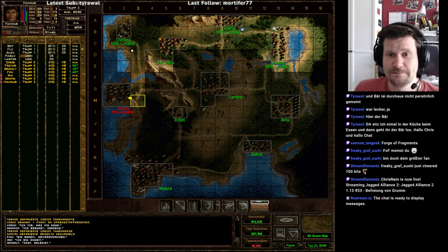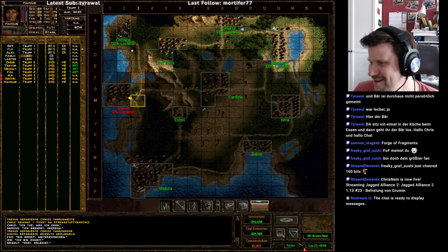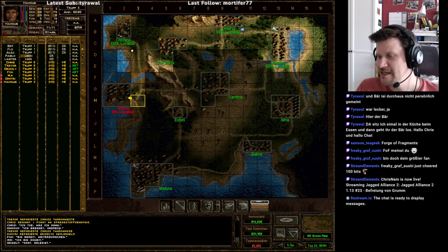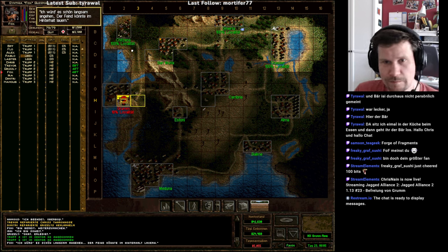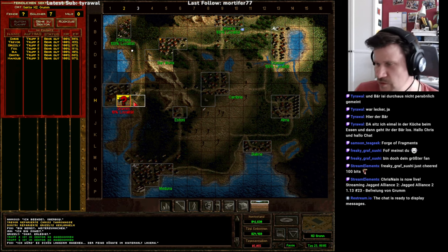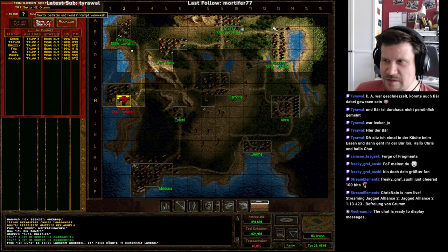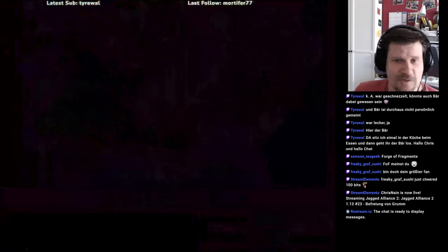Grum ist schon eine ziemlich große Stadt, wie ihr seht – fünf Sektoren. Wobei der Minensektor, da ist ja nur die Mine. Und da gibt es einiges zu holen. Ich hoffe, wir schaffen den ersten Sektor. Ich rechne ein bisschen damit, dass da nicht so viele Gegner sind wie beim letzten Mal. Da hatten wir ja wirklich enorm viele Gegner, dadurch dass die wahrscheinlich einfach aus dem anderen Sektor rübergelaufen sind, um den Minensektor zu unterstützen.